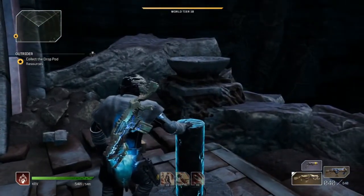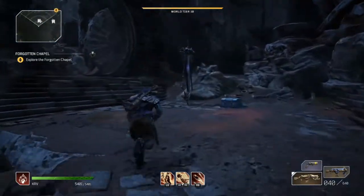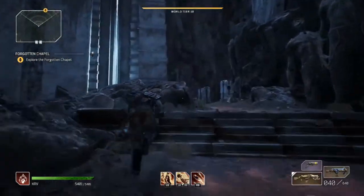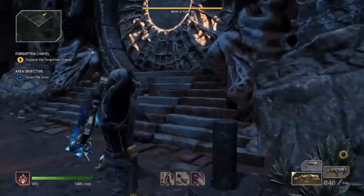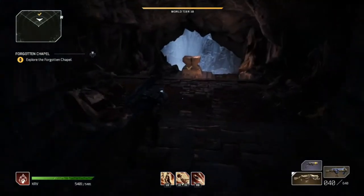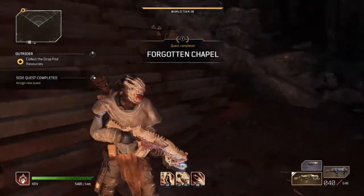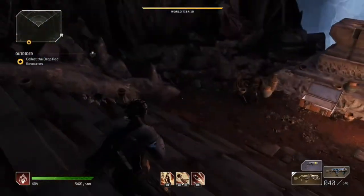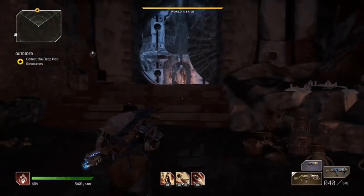Now make your way back to the door with the symbols — the 'Forgotten Chapel' quest marker. Activate the final key to open the door. Inside you'll find the legendary chest. Open it and you'll get a legendary if it's your first time. I got a legendary my first time, blue my second, and purple my third — so it seems guaranteed only on the first run.